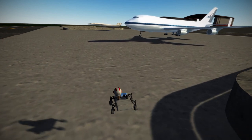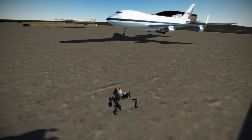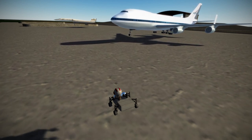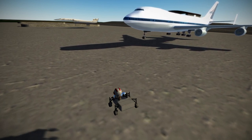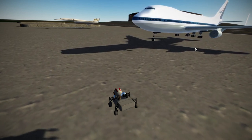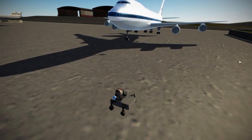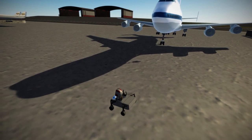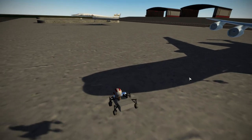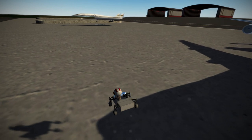Here's the 747-100 — the shuttle carrier variant, with the extra vertical stabilizers at the ends of the horizontal stabilizers. This one actually comes with the engines. They're not wonderful engines, but they work. The plumes might need some work — I think they work properly though.